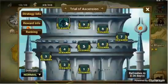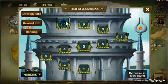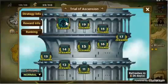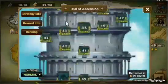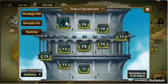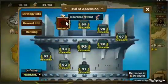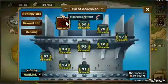For floors 5 and 15 you get 10 crystals. For floor 10 you get 50 energy. For floor 20 you get a 3-star rainbow mon. For floors 25 and 35 you get 20 pink crystals. On floor 30 you get a mystical scroll. On floor 40 you get 100 pink crystals.